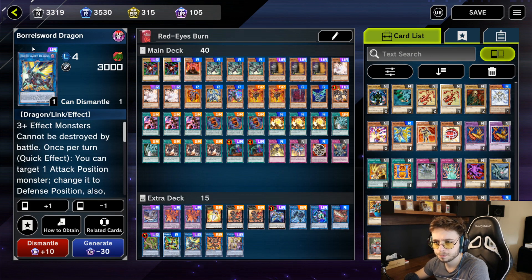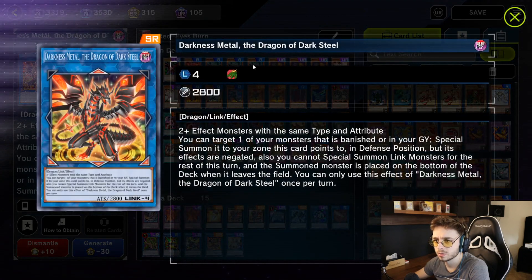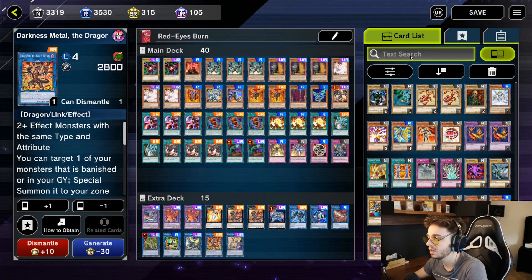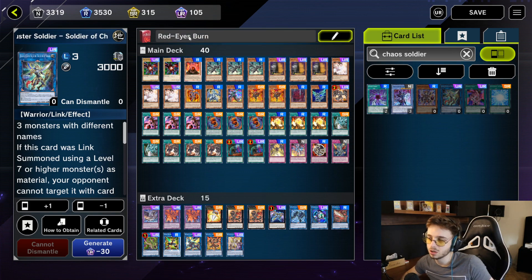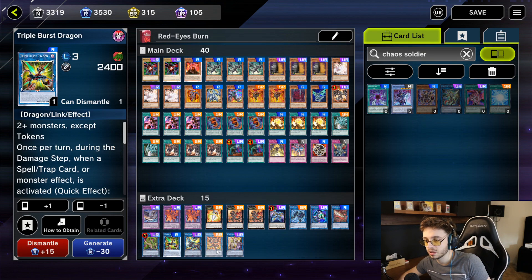Then I have a few boss monsters: Triple Burst Dragon, Boresword Dragon, and Red Eyes Darkness Metal Dragon — the Dragon of Darksteel, long name. I'm running these boss monsters, but you can also run Soldier of Chaos, which is arguably a better boss monster. It is very strong, but I don't feel it's a staple in the deck, so I don't feel like crafting it. These are just my replacement boss monsters.